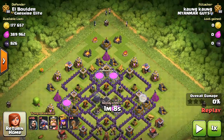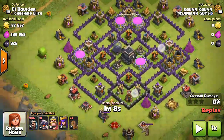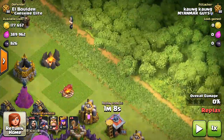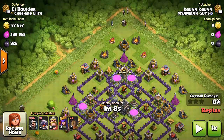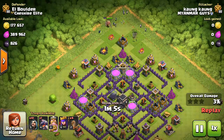Hey guys, Boulder here jumping into a replay. He already threw down four wizards before I pressed pause, so he has 50 wizards, one dragon, level eight Barbarian King, level six Archer Queen, and four wall breakers. Let's see how he does.